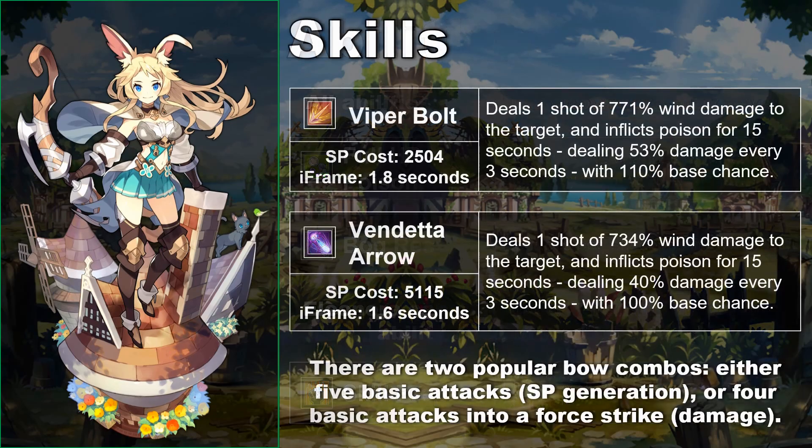Viper Bolt is Eleonora's first skill — a jumping attack which inflicts poison with a 110% base chance once fully upgraded. It looks stylish, but that's about all. The poison on it is more effective than on her second skill, so you should always try to induce poison on a boss with Viper Bolt rather than her second skill if possible. Her second skill, Vendetta Arrow, deals damage in a line, meaning it can hit multiple enemies. The damage versus a single target and the poison effect are weaker than Viper Bolt. It can be tricky to align versus lots of enemies, but is effective if you can funnel them into a corridor — perhaps in the Mercurial Gauntlet.